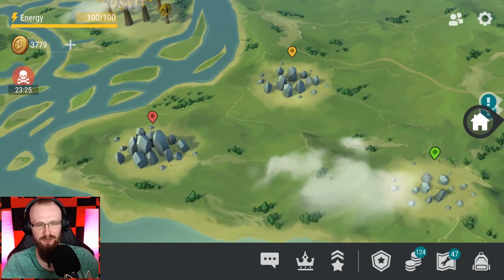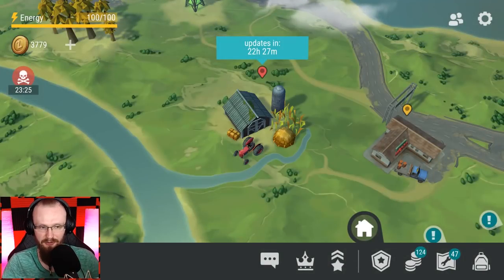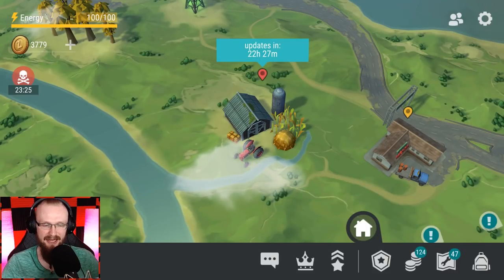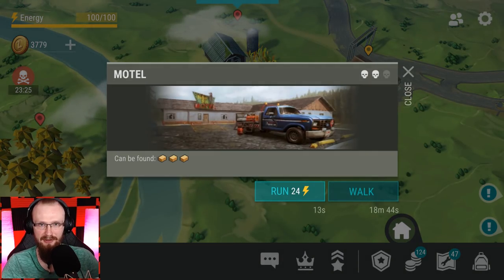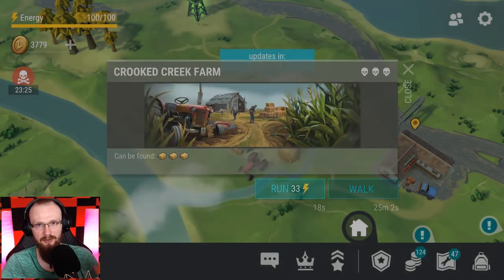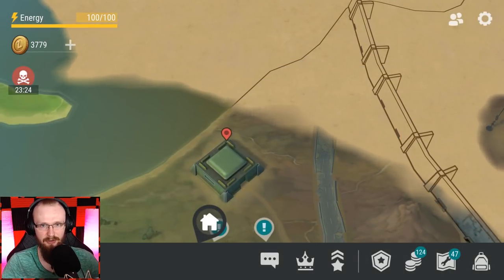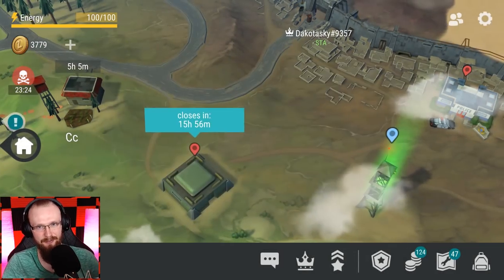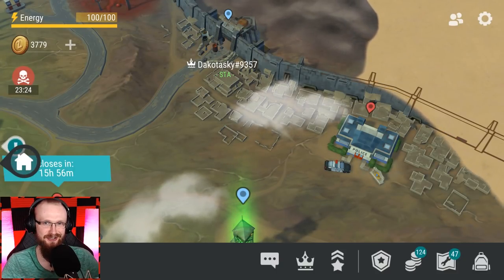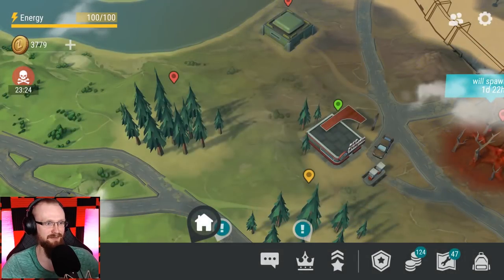There are specific locations where your body stays after death and loot doesn't disappear right away: Crooked Creek Farm, Motel, Bunker Bravo, Bunker Alpha, and Blackboard Police Department. However, if you die somewhere else before picking up your body loot from one of these locations, that body will disappear. So if you died at Crooked Creek Farm, go pick up your body before doing anything else. Don't say 'I'll pick it up later' — just go get it.